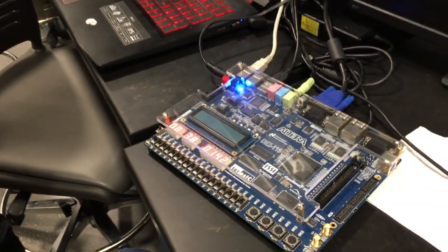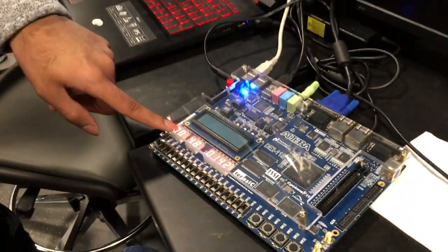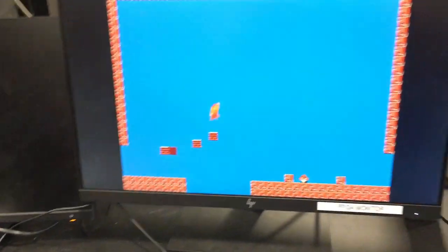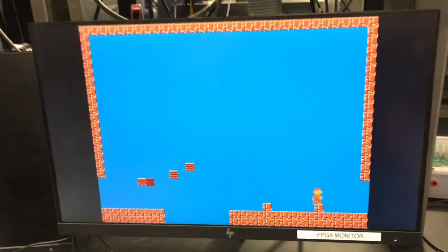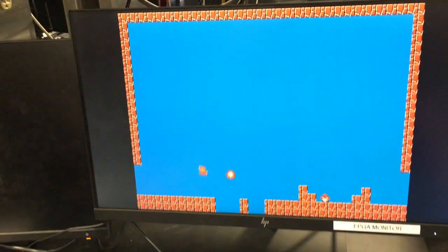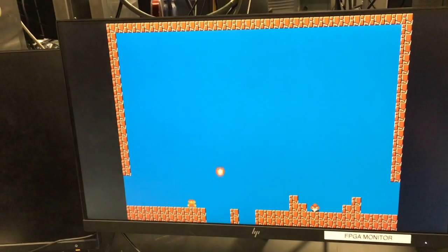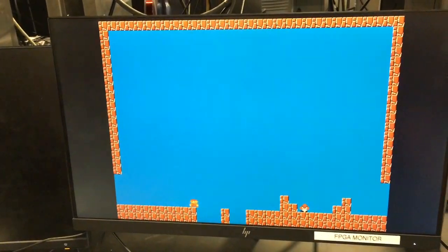The next map has a fireball on it — it's a different level. Now four, because I got the coin. That eight is just the unhooked-up text display. I can't actually dodge this guy, it hits too fast. Notice when I jumped through it the second time, I didn't get damaged because there's a period of invulnerability. But now if I go through it again, I'll die. I'll just show the death animation.